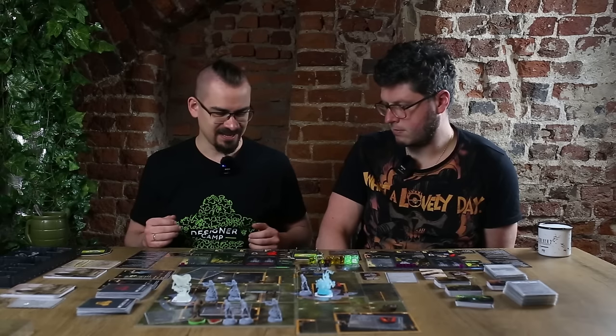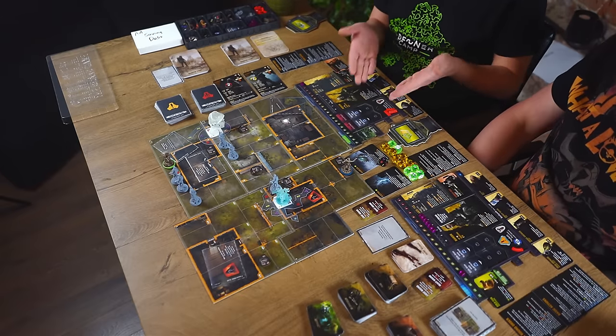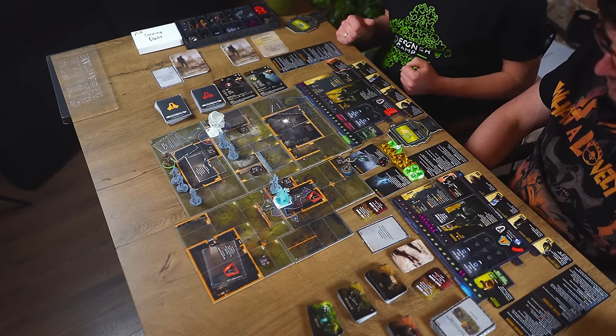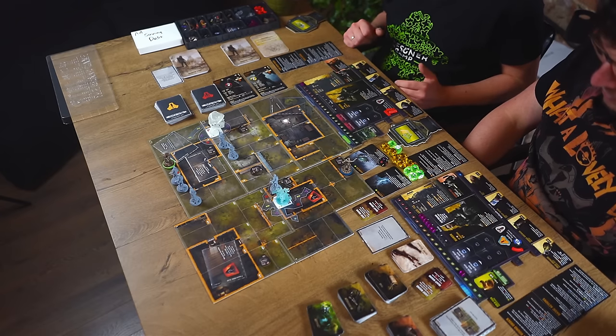We won't show what happens next because we promised only one round, and personally we'd prefer you to just get the game and play it yourself. But to show where things stand: I'm in a really bad position — the very next damage I take ends me, and ends our mission, because every stalker must survive. Whenever one of us dies it's the end of the mission for both, so it's still a cooperative game even if we're on opposite sides of the mission map.